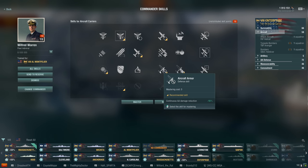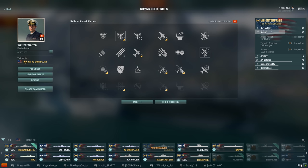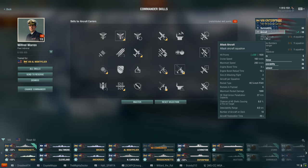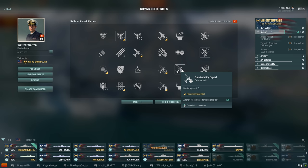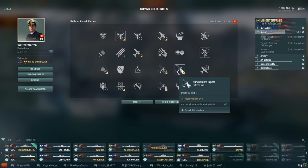Moving on to three-point defensive skills: Continuous AA Damage Reduction reduces incoming AA by 10% - in my opinion these survivability skills are necessary. You want to ensure your planes survive. The toss-up is between the +25 hit points per ship tier versus continuous AA damage reduction. Looking at the numbers, 1400 hit points goes up to 1600 hit points - that's 200 additional hit points for your aircraft, a pretty big increase worth taking.